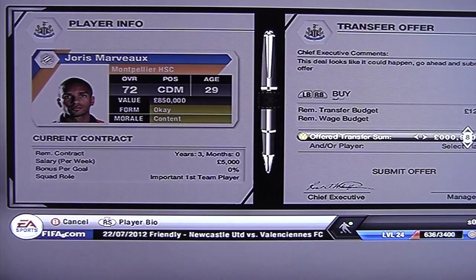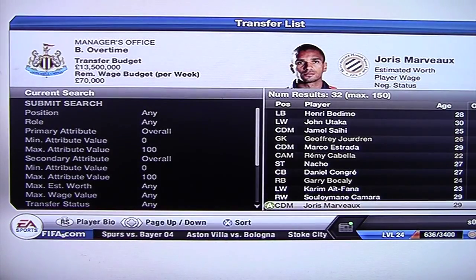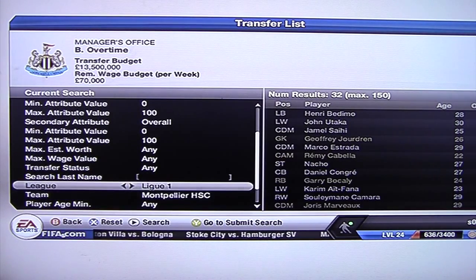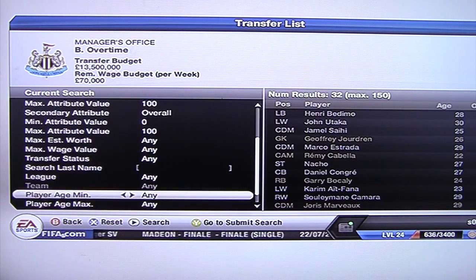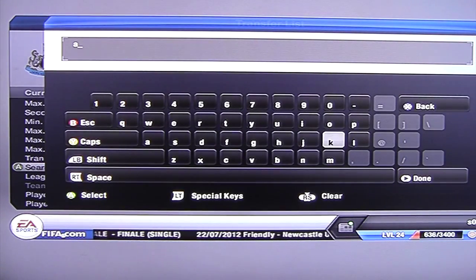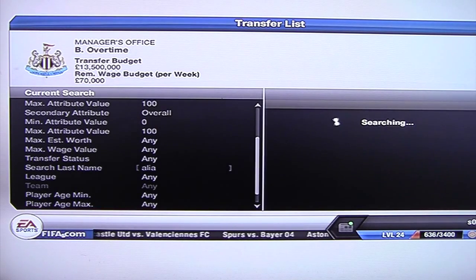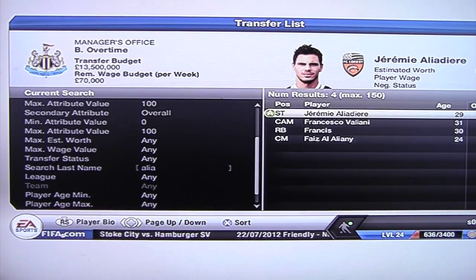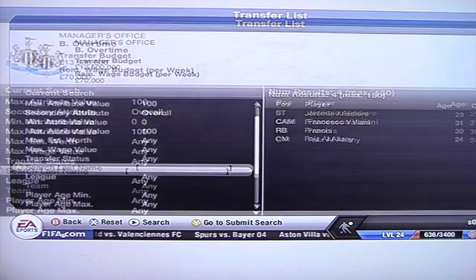There are two more players — one I'm not going to add to shortlist because I want it to be a surprise and I want to leave it late to actually buy him. The other one is a former Middlesbrough player — a former Middlesbrough striker. You probably already know who he is if you're from England. That's Jeremy Aliadier — he's a good player, old but a good striker. Striker is exactly what I need if I'm getting rid of Cissé. He's the only French striker so he's the only one we're keeping. We'll add him to shortlist. So there's that all done — let's advance and see what comes up.